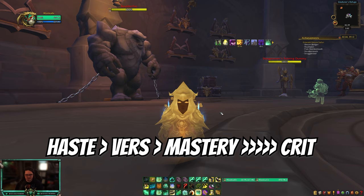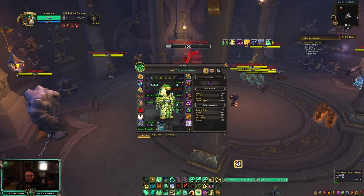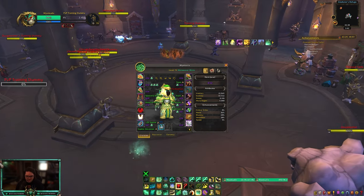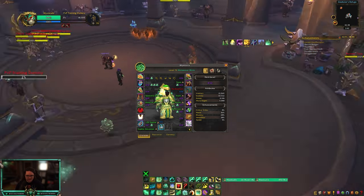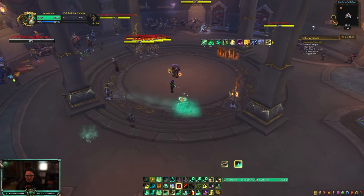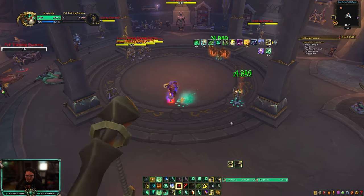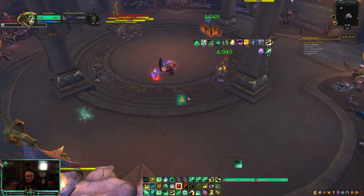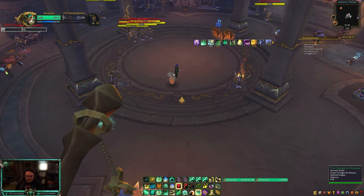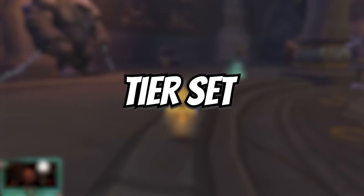Next, let's talk stats. I recommend going Haste and Versatility over Mastery and Crit — you don't really want Crit on any gear. I run about 36% Haste and 28% Versatility, which might be overkill but it works great. Haste reduces your GCD, making it much easier to juke interrupts and get your HoTs out before getting CC'd. The extra Versatility helps you stay alive. Mastery at 67 is okay — it accounts for maybe 8-9% of healing — but Haste/Vers should be your priority.